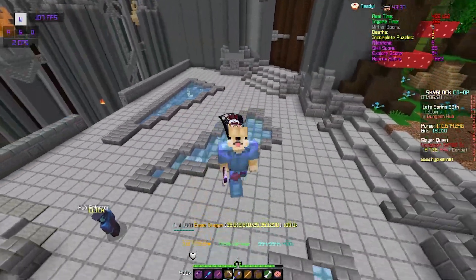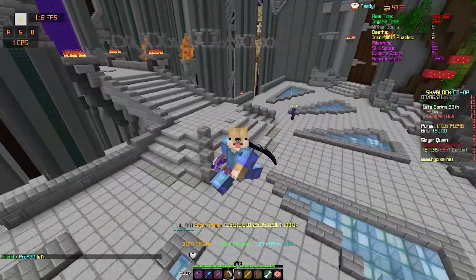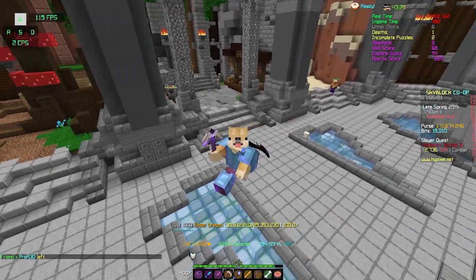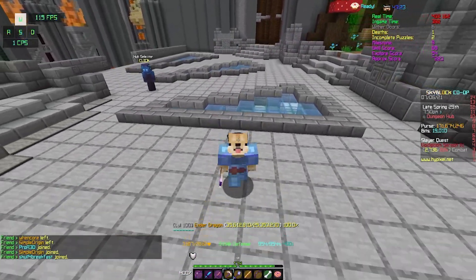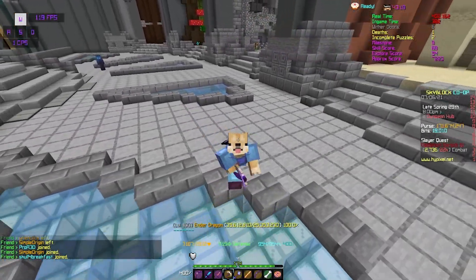You'll see that we use the stonk a lot in this video. The stonk is the fastest pickaxe in dungeons. Using it allows you to break through walls with stone, trackstone, hardened clay, and other stone-type blocks. Destroy these blocks so you can get to the other side of the wall. Some things that may be on the other side of the wall are a lever, a chest, or maybe even some wither essence.